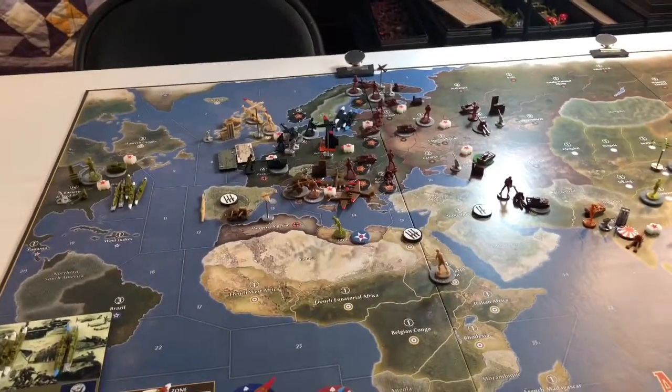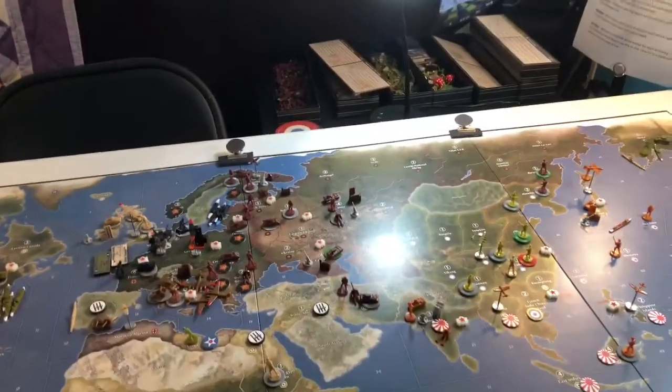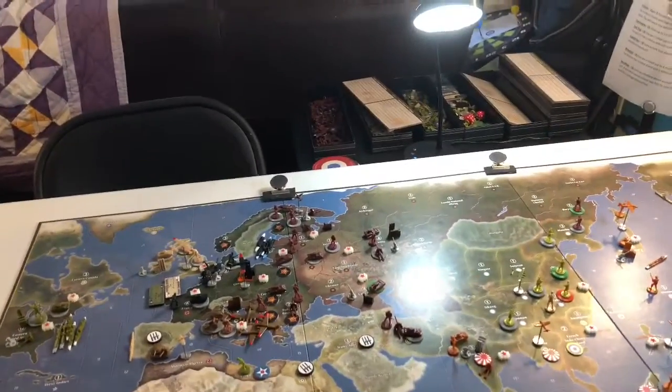Hello YouTube Axis and Allies brethren. Welcome back to the turret in Goldsboro, North Carolina. We're getting ready to do Japan's round six turns. This is round six of this Axis and Allies Anniversary Edition 1941 version.